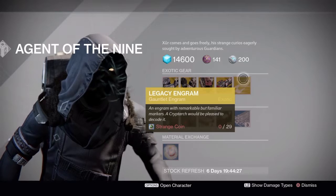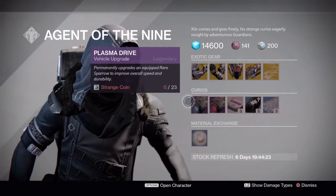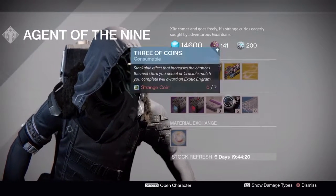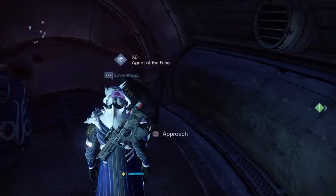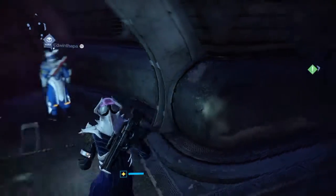This week we also have the legacy glove engram, or gauntlet engram, the blue plasma drive, the red plasma drive, heavy ammo, Three of Coins, and glass needles as usual. Let me know what you guys are going to buy this week from Xur, and I'll catch you guys in the next one.